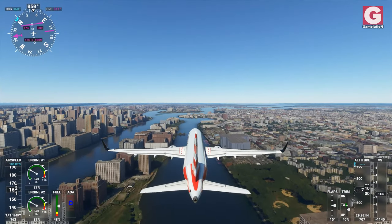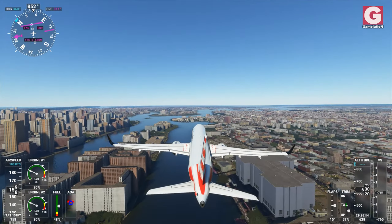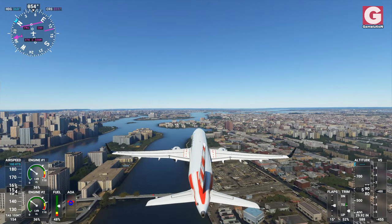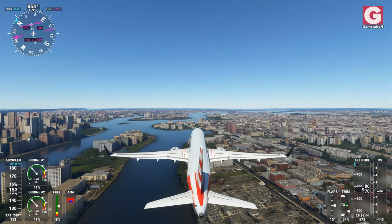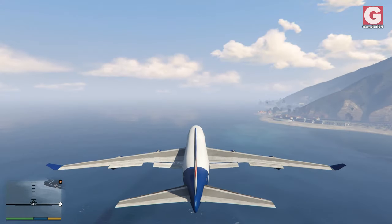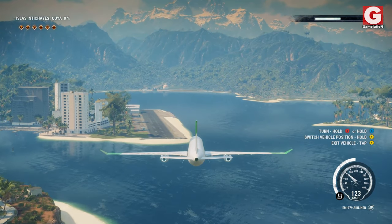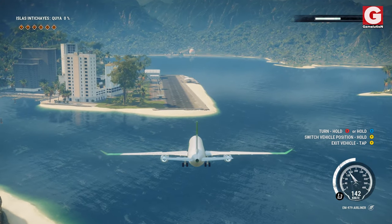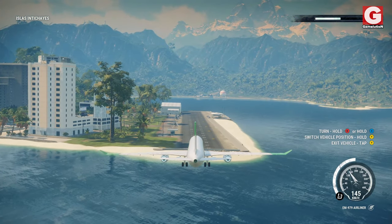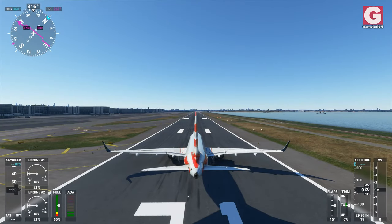What we're gonna do today is compare three different games, and what I look at mostly is water landing. The three games I'm gonna be comparing are Microsoft Flight Simulator 2020, which came out about two weeks ago, GTA 5, and Just Cause 4. The reason I compare these games is because in my opinion they are the best when it comes to controls — planes, stuff like that. So without any further ado, let's begin.